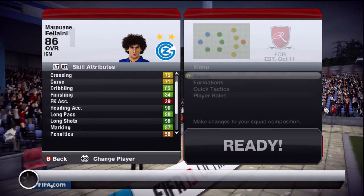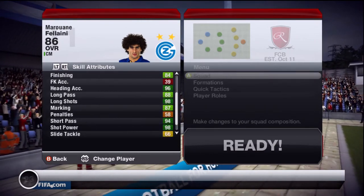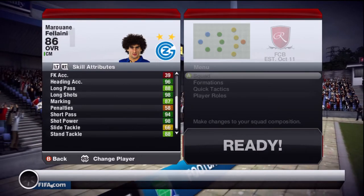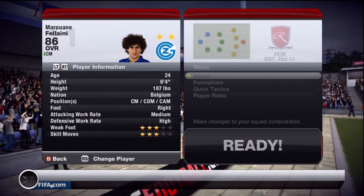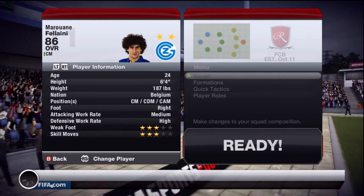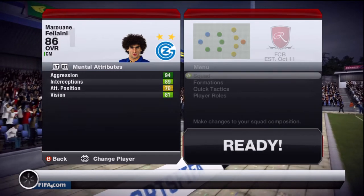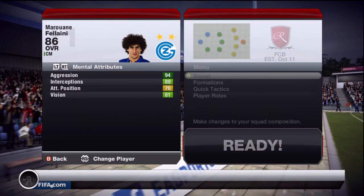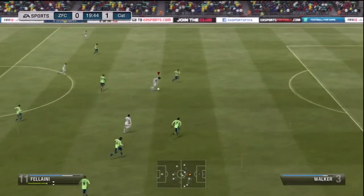You can probably read the in-game stats for yourselves, but I just want to talk a little bit about Fellaini. I did enjoy playing him centre forward — his ball control and dribbling were much more improved from his two in-forms and his normal card. Also, his pace just seemed to be much better than 79, same with Michu really — I think Michu had 78 pace. They both improved pace by a lot.